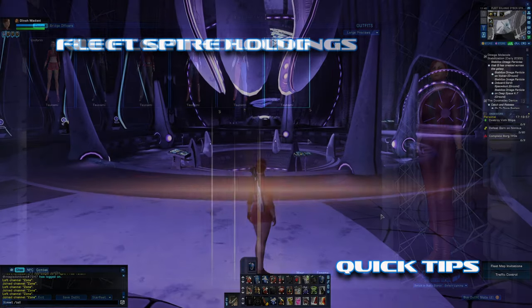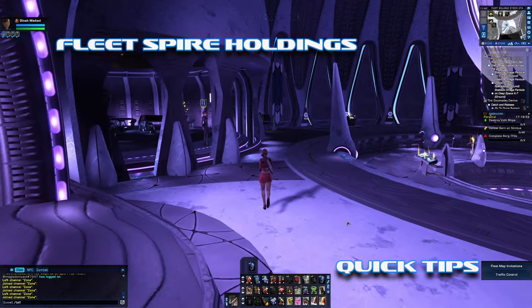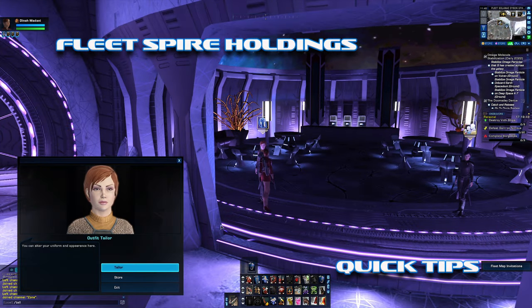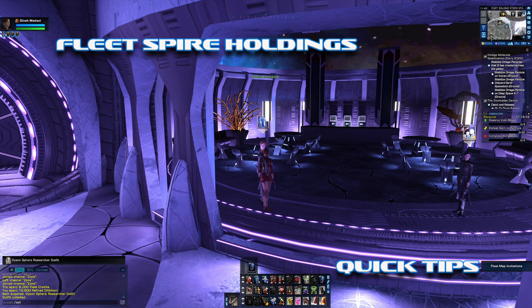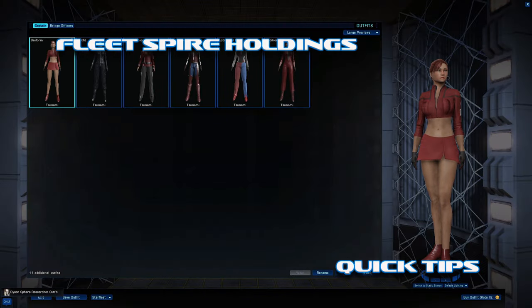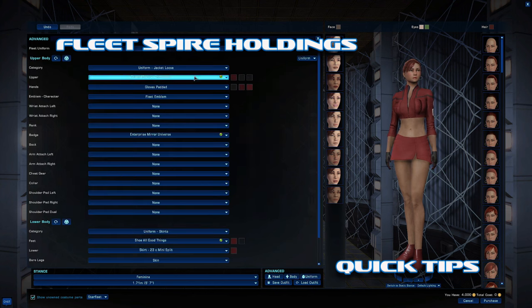The next holding we're going to head to is the fleet spire. Now if you bought the Delta pack you have the long jacket, and this one purchase will unlock three other jackets. Let's take a quick look at this — who says it's not a free-to-play game, right?